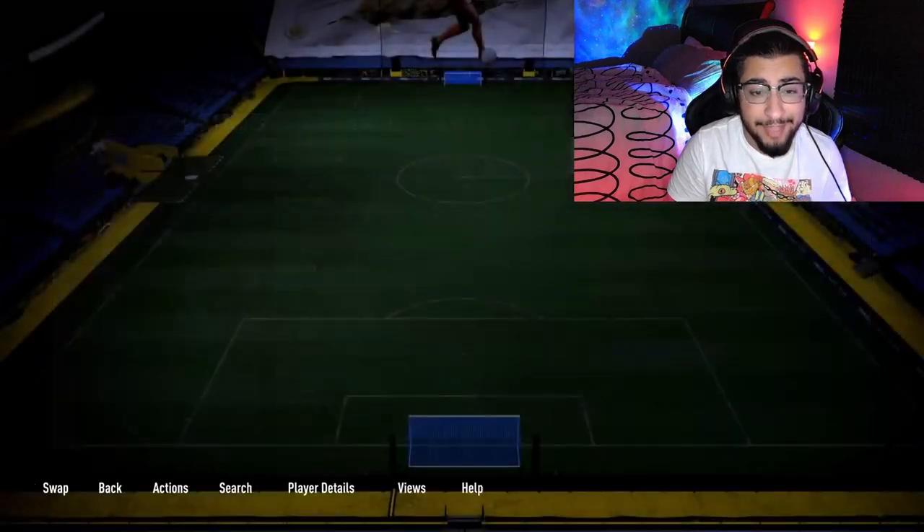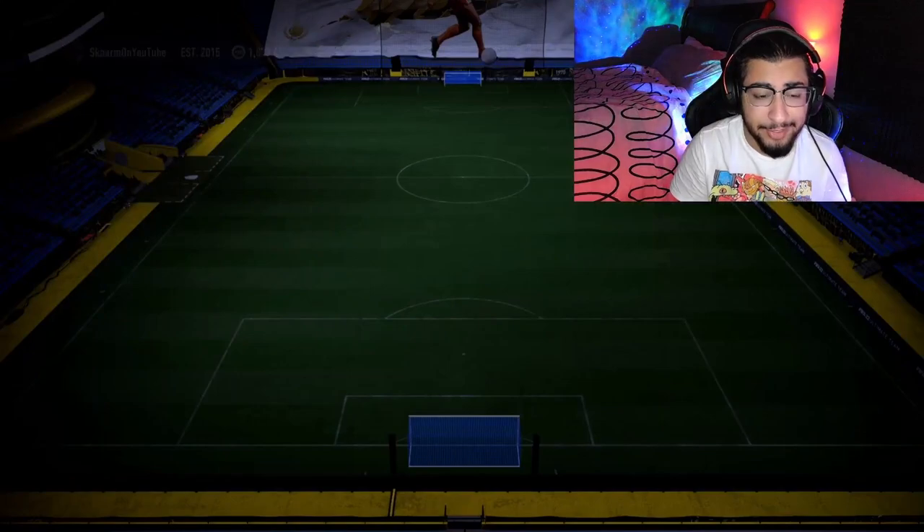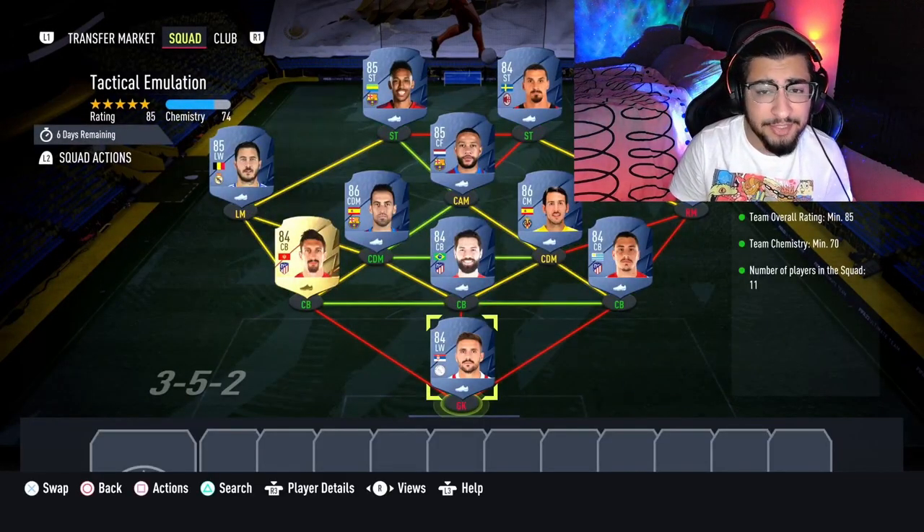And there we have it - that is the SBC completed. So let's move on to the second squad, which is going to be the Tactical Emulation section. This section specifically will cost you guys 70,000 coins to complete.